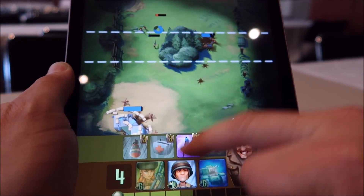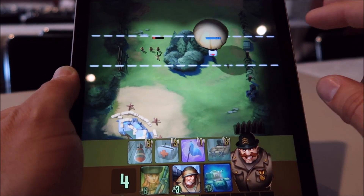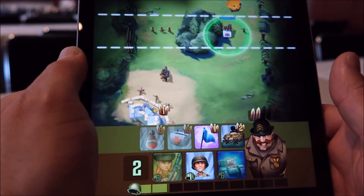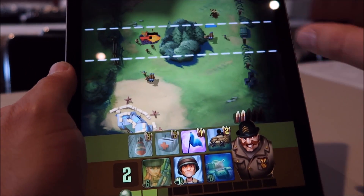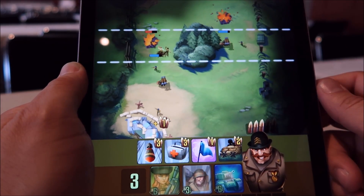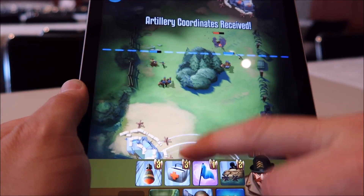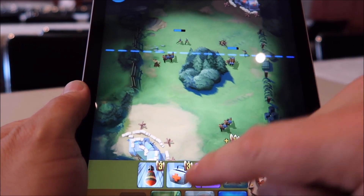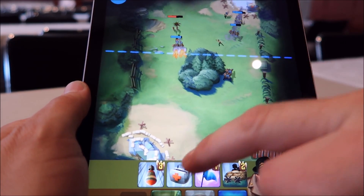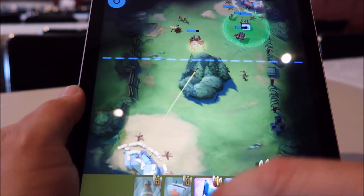There are different commanders — this is just one commander in this version because again, this is just a demo. The whole idea is to control the middle part of the map. If you control the middle part, the artillery is gonna get in and start attacking the enemy headquarters, which is at the top of the screen. Right now we have control, so our base is attacking the enemy headquarters.